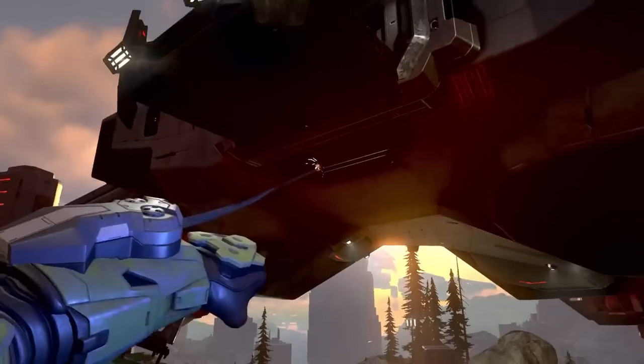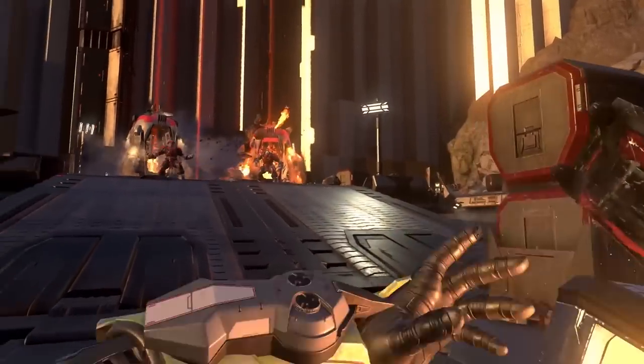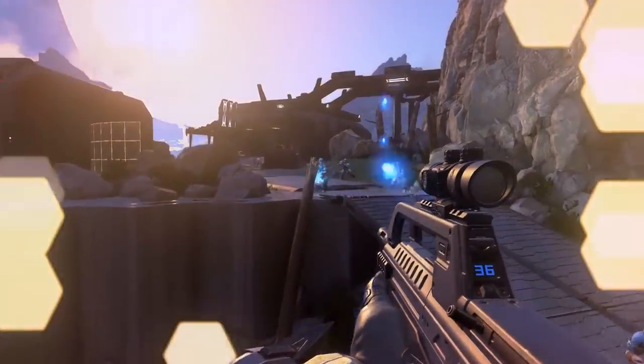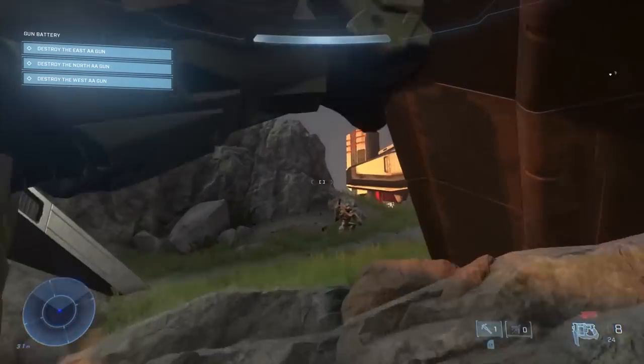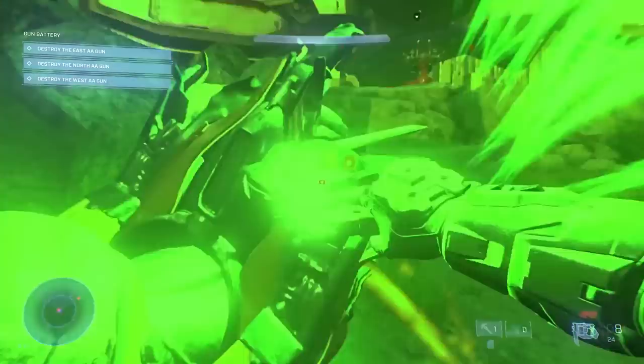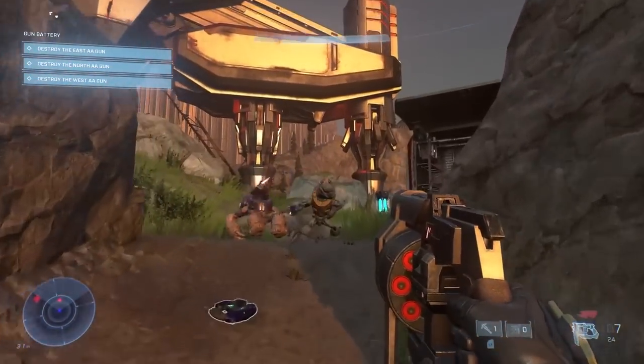We also have the Grapple Shot, which is obviously a grapple hook. You can use it as a way to traverse the map and also as a way to bring yourself closer to an enemy. There's been no confirmation if you can pull enemies towards you, but it looks like an awesome addition to the sandbox of Halo Infinite.